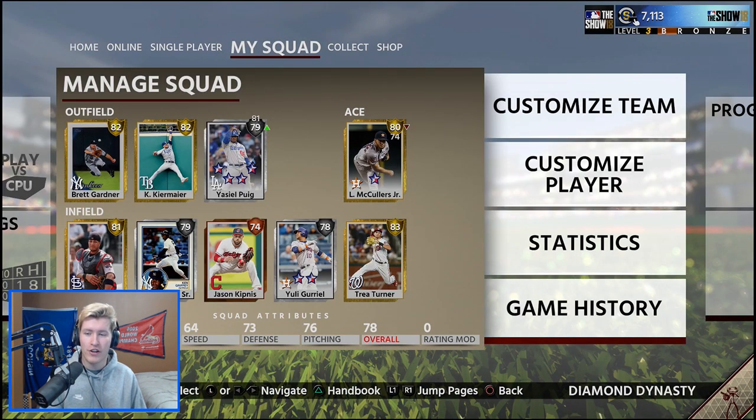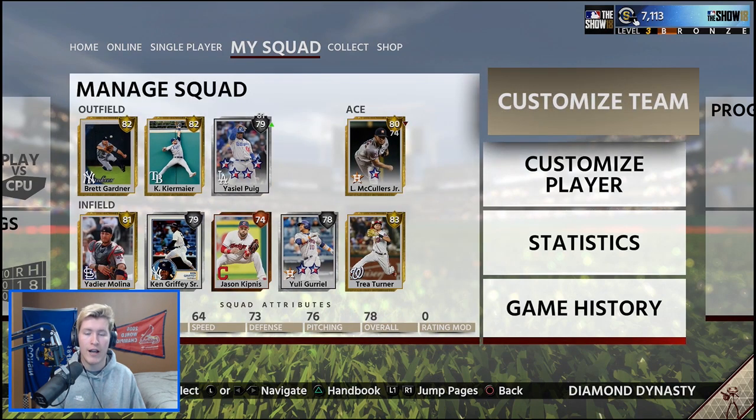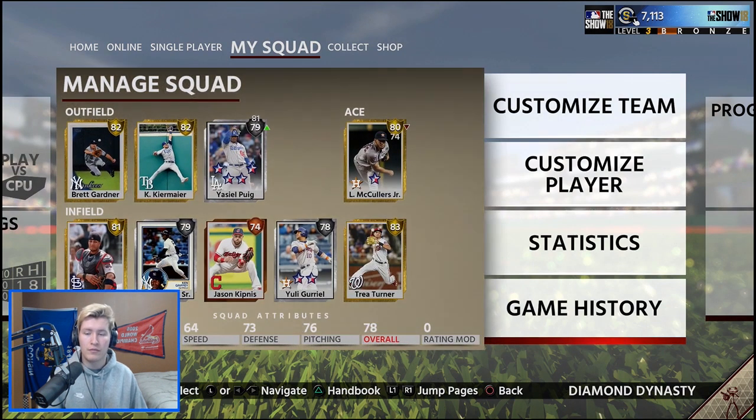Alright, so here's our squad. We got Brett Gardner, Kevin Kiermaier, and Yasiel Puig in the outfield. Our ace is Lance McCullers Jr. In the infield we have Yadier Molina, Ken Griffey Sr., Jason Kipnis, Yuli Guriel, and Trey Turner. What we got today — three diamond bobbleheads and one diamond autograph, so four diamonds total, plus the guaranteed Classic Stadium Shea Stadium. It was a good pack opening. Would have loved to pull a diamond player first day, but we did pull some nice golds I'll be using for a while.